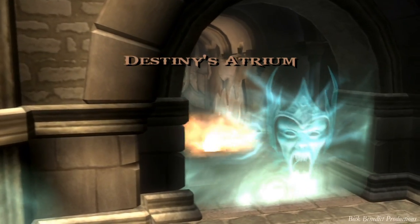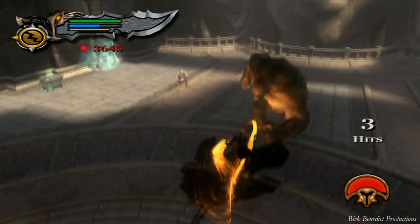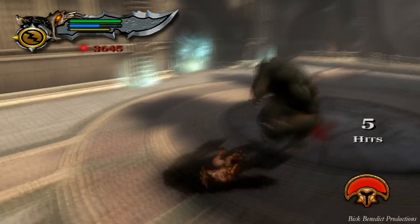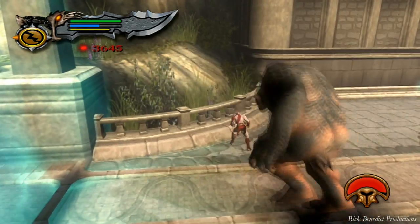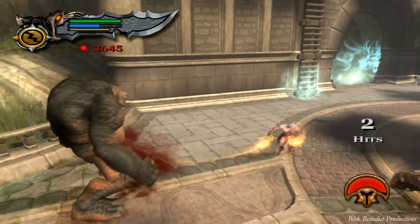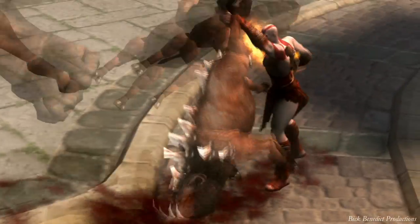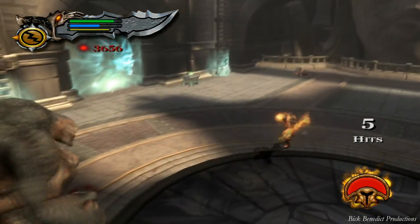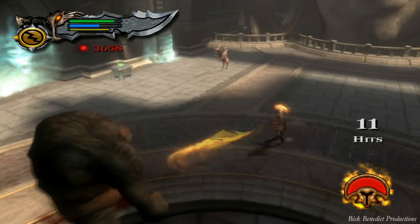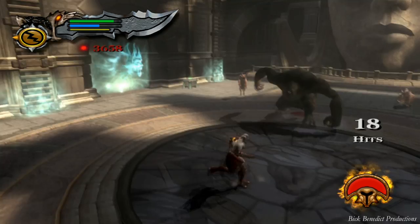We've arrived at Destiny's Atrium and decided to start the video off with a nice flourish. Pretty intense battle in here — we've got an ogre to contend with as well as some warthogs. This is God of War 2 101: you start out with one ogre and then have warthogs as little enemies alongside this huge enemy.